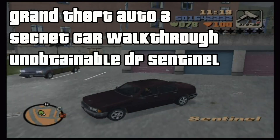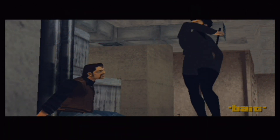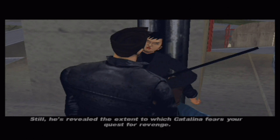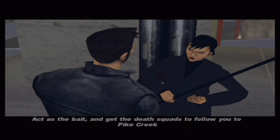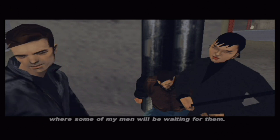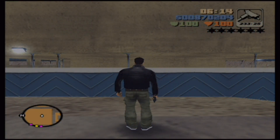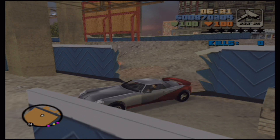Now I'm going to show you the unobtainable damage-proof Sentinel that appears in the mission Bait, which is given to you by Asuka. It's unobtainable because when you try to store it in your garage its properties disappear, so unfortunately you can't keep it — but it's still an interesting inclusion in the game.